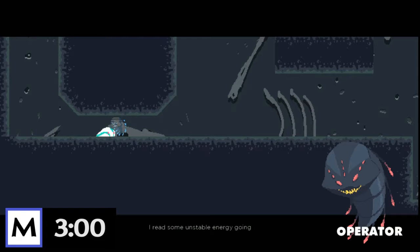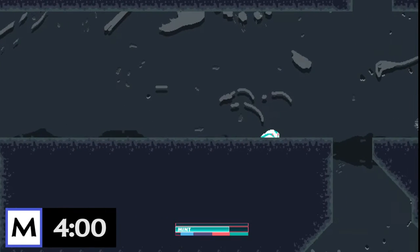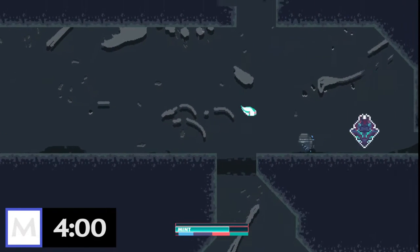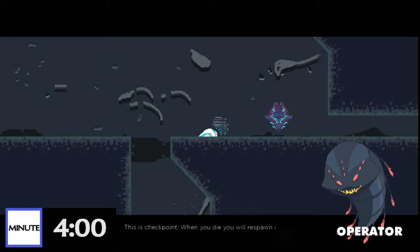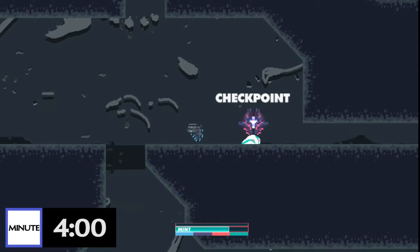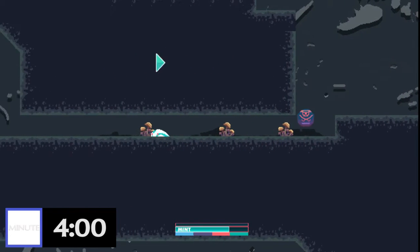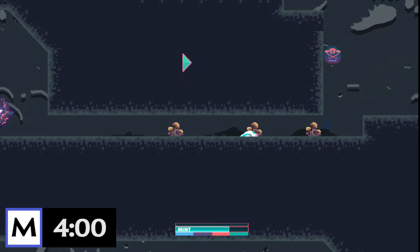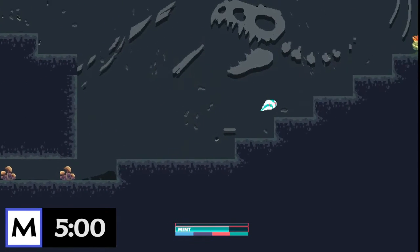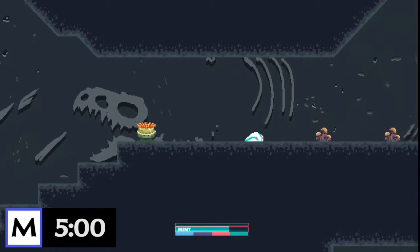I read some unstable energy going on in this area — the energy might be in some place deep underground. Thanks, operator. This is a checkpoint — when you die you will respawn in this spot instead of at the beginning of the stage. It also charges your ultimate gauge slightly. Oh sweet lord! Got him — I think I might just have to use that technique to kill everything, because lord have mercy, this world's trying to kill me.